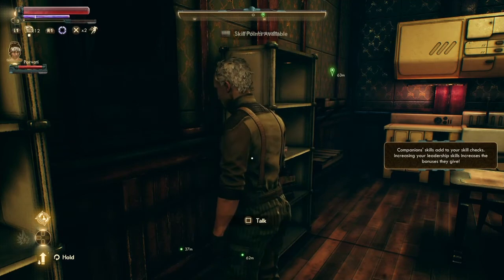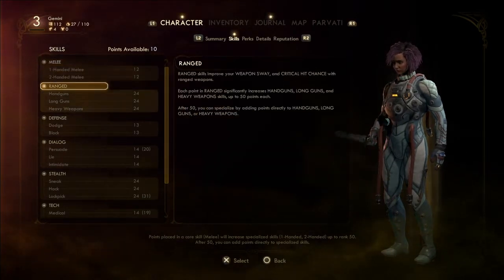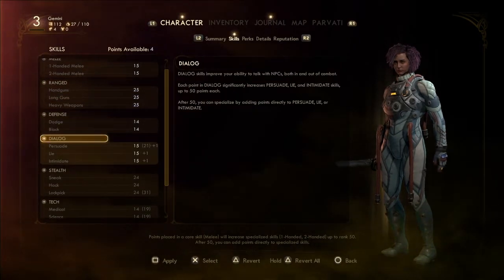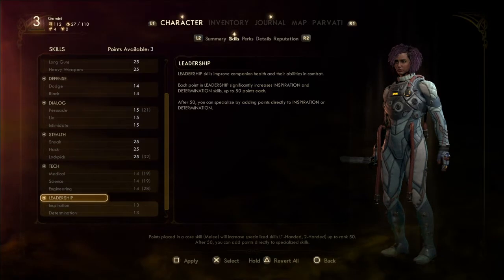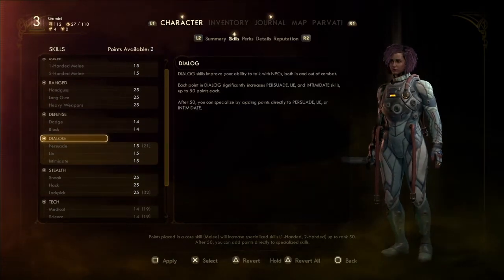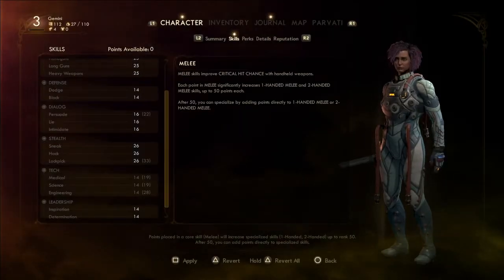Level up! Companion skills add to your skill checks and increase leadership. We have 10 more points available. I'm actually going to put some into melee because we haven't put any in there — maybe three into melee, more into guns, more into defense, more into dialogue. Don't really need tech just now. Let's stick some into leadership, one more dialogue, and one more into stealth. Happy with that — apply.